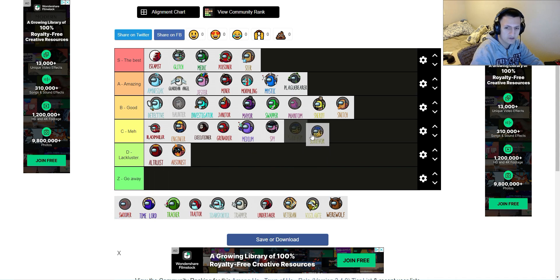Next one, we have Survivor — also neutral. All you do is you just have to survive, so you usually just hide and that's literally it. You hide and side with imposters 90% of the time. Your ability is a vest that you can put on which protects you for 10 seconds. It's very meh, nothing special. C tier.